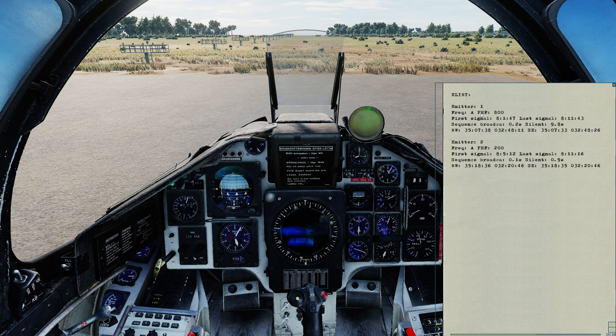We can see that we have frequency APRF 800, when we first detected it, when we last detected it, broadcast time and silent time between each scan. Then we have some coordinates for a northwestern corner of a box and a southeastern corner of a box. If we plot this on the map we should be able to figure out roughly where this emitter is. We have a second one here as well. We can identify these based on their PRF and frequency in combination with broadcast time versus silent time, and then plot these on the F10 map to get a feel for roughly where these emitters might be.